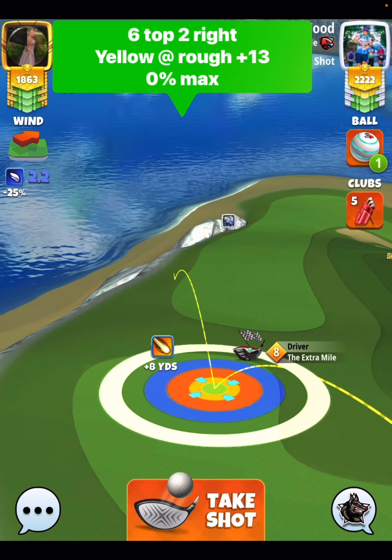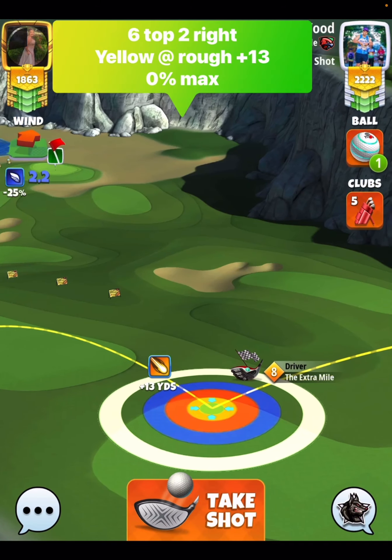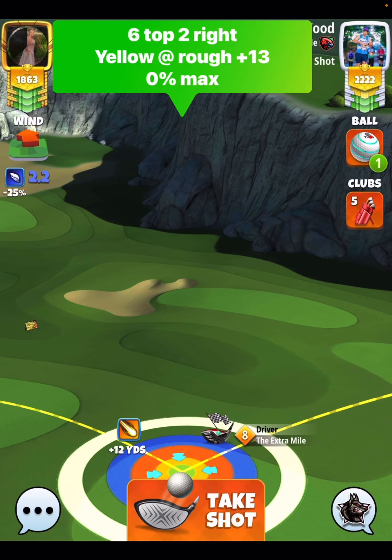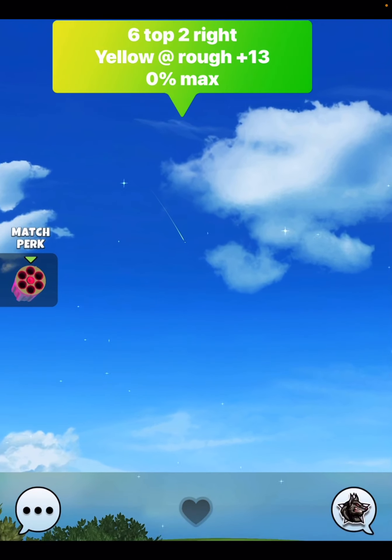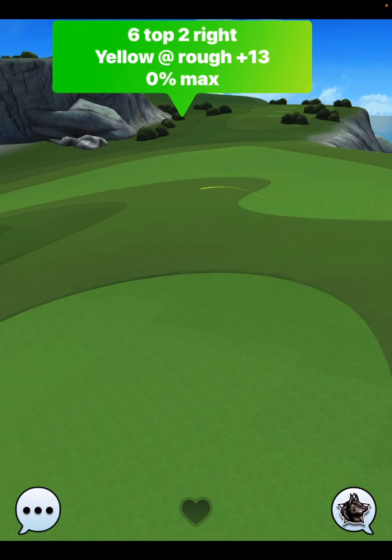Six top, two bars of sidespin to the right. We're going to put the yellow ring on the rough line just like that at the plus 13 yard mark. Got to pay attention to the curl here because we're going to be curling to the right hand side. Half of our ball in that blue adjustment wall.